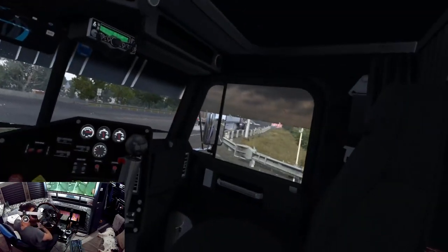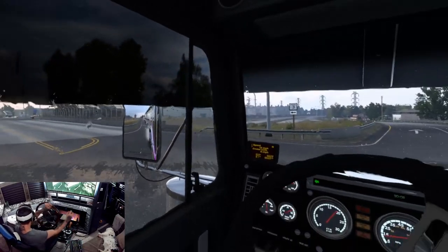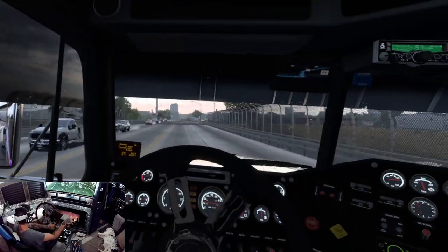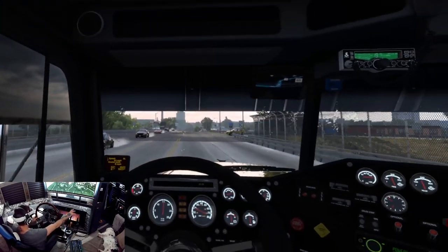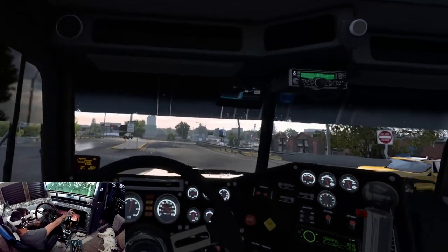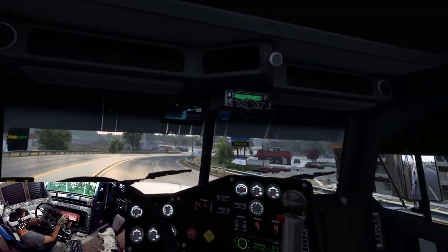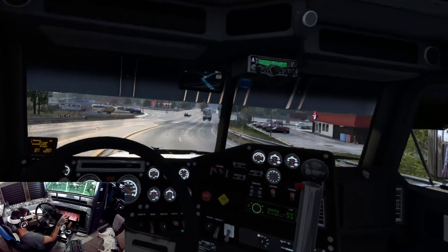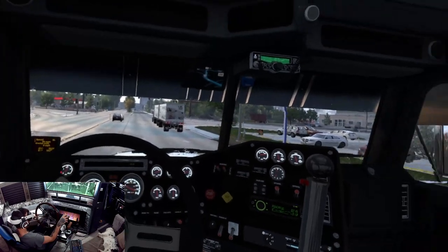Shut the jakes off and starting low to come up this hill here. Looks like we're coming down into Billings. It looks like the rain's starting to let up a little bit — hopefully we get lucky and it stays off of us for a while.